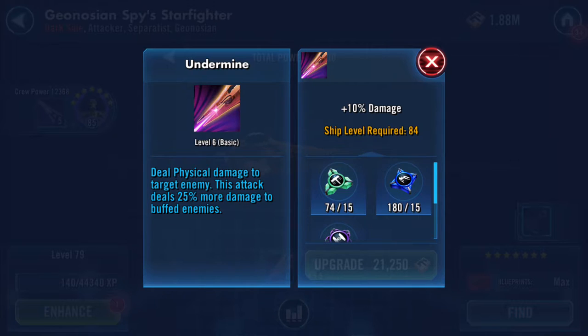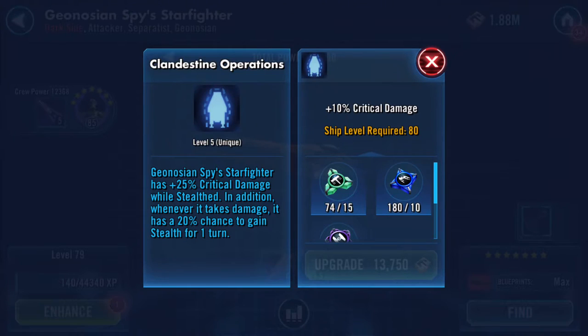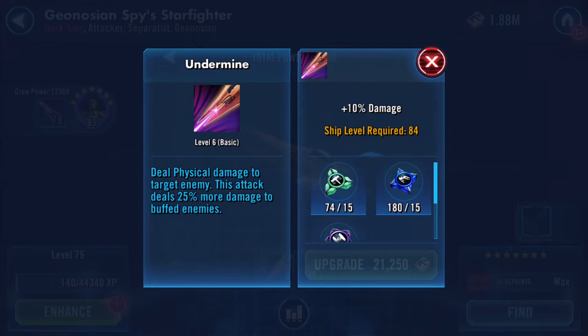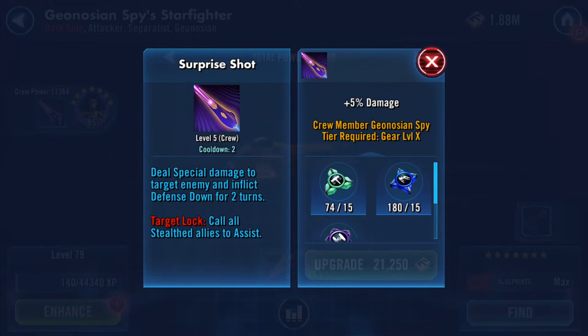His basic deals physical damage to target enemy — this attack deals 25% more damage to buffed enemies. His Genosian Starfighter has plus 25% crit damage while stealthed, and in addition whenever it takes damage it has a 20% chance to gain stealth for one turn.